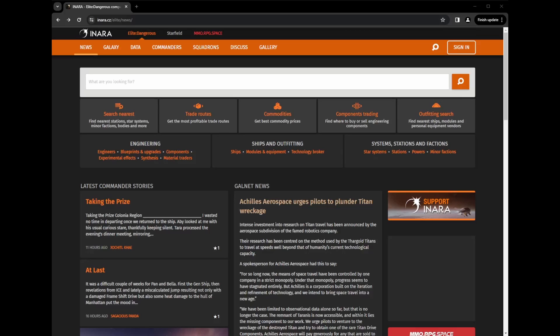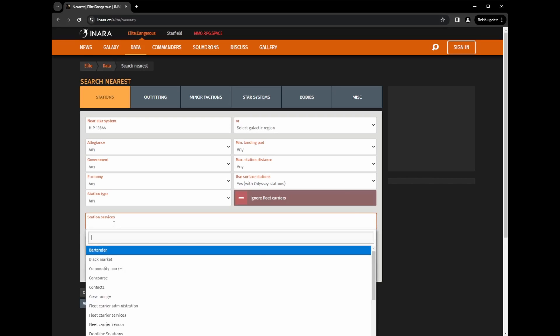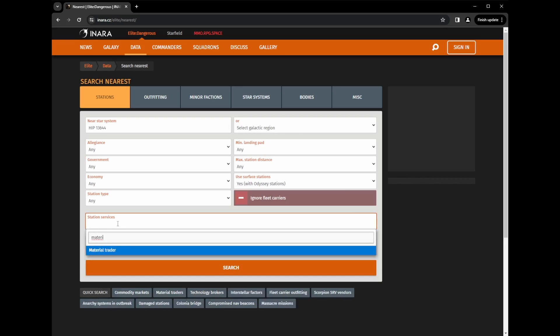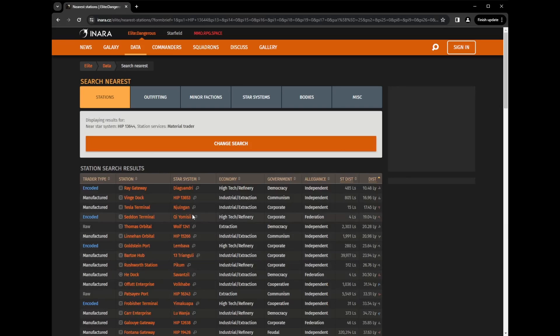So bring up Inara, go to search nearest, put in your current system, and then under Station Services, put Material Trader. Now look for a nearby trader for the type of material that you need. In this case, I'm looking for a Manufactured Material Trader, and there's one nearby, so off I go.